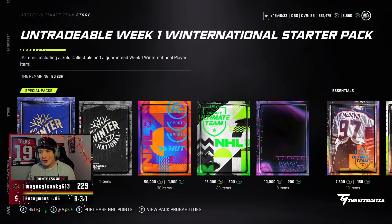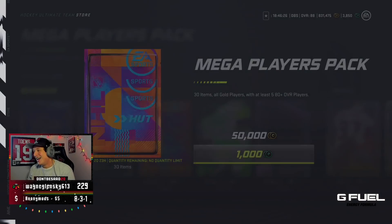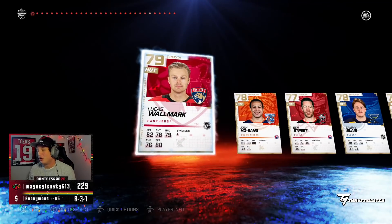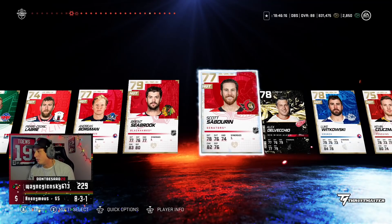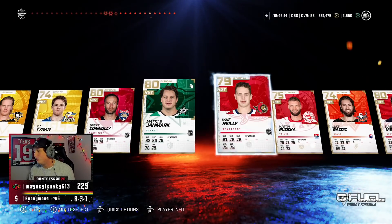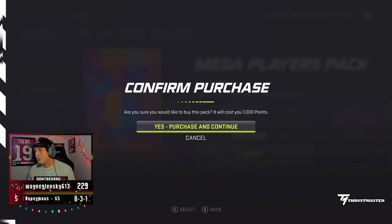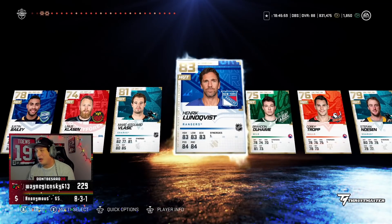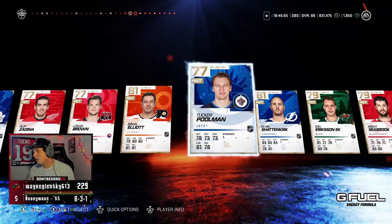We'll rip these open — there's no other Winter Nationals packs, it's literally only the starter pack. Not a whole lot of great packs out on a Friday. I'll open up the mega player packs — these are actually pretty good if you're buying with coins because you get 50 or 30 gold players for 50k, which is actually a pretty decent deal. Didn't get anything too crazy — TCM, Mark, Malkin, Suban, Henrik Zetterberg.